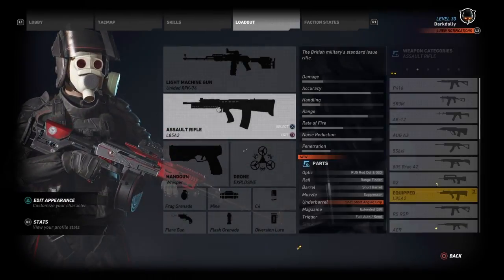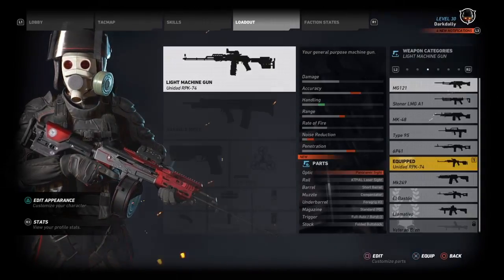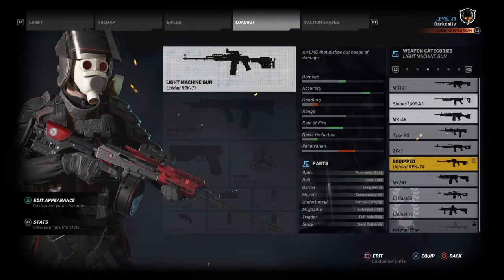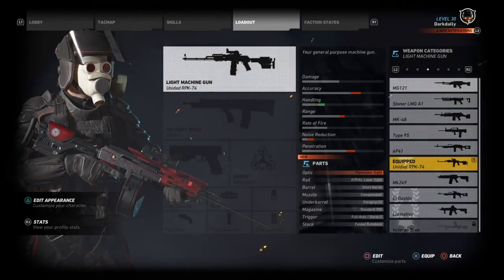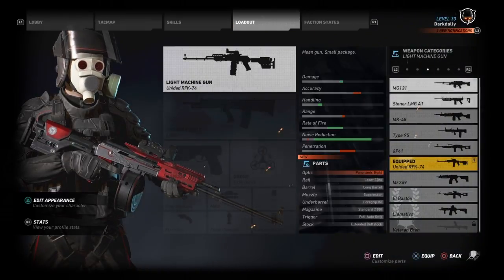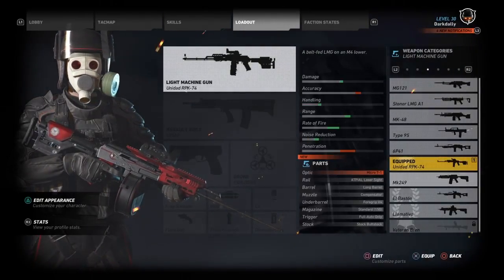The weapon you get is the Unidad RPK-74. Just for the sake of comparing, let's compare it to the stats of the other LMGs, because the RPK-74 is not currently in the game. Let's compare it to the MG-121. Of course a lot of these do have mods on them, but stats are just kind of a guideline anyway. LMGs don't have many mods you can put on them generally.